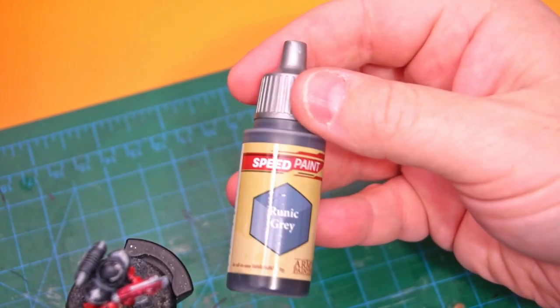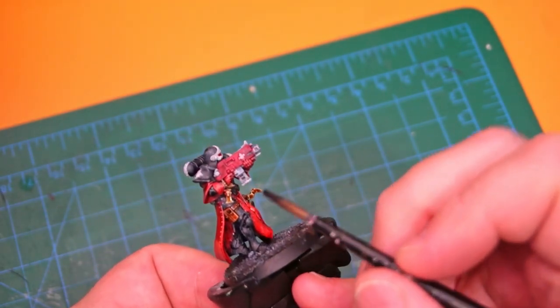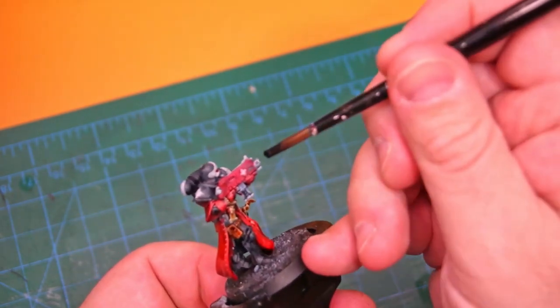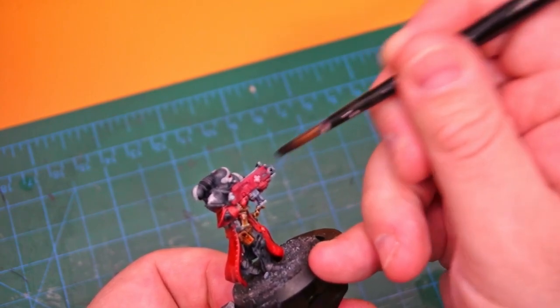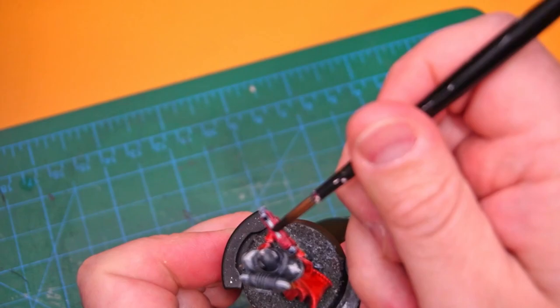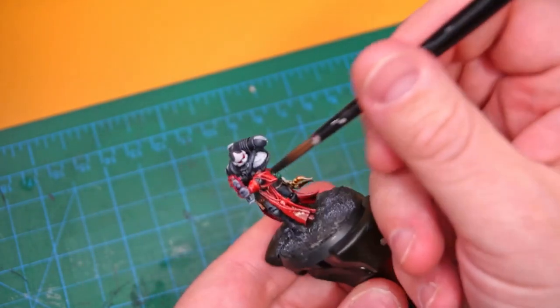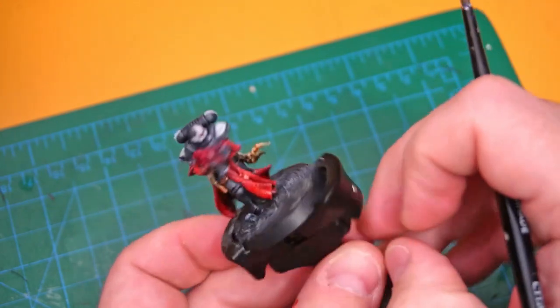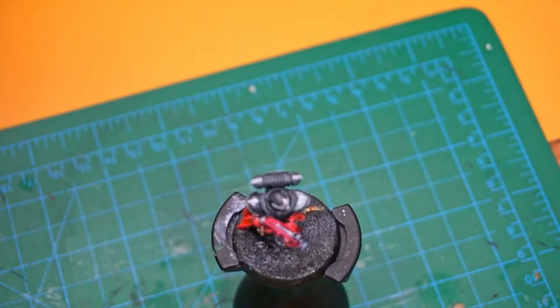Now it's everybody's favorite part of my video - I hate using metallics, so I use Rune Gray to represent most metals. There are some models I've used metallic on, like the Canoness I painted a few weeks back, but I'm not a huge fan of it. I wish I'd done a yellow over a silver to give it more flat color - metallic just bugs me on the models. I'm not going to do NMM either - I don't have the patience for that. Rune Gray represents my metal and I'm happy with it. It's only on the bolter, so that's another super easy step.